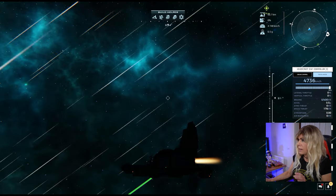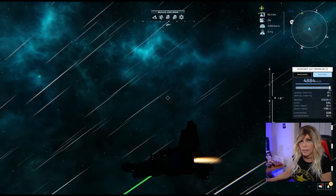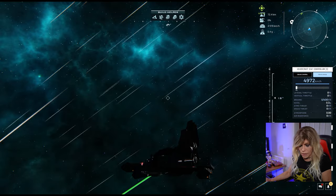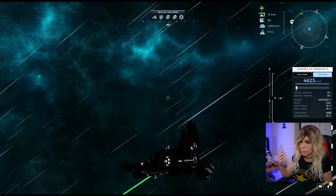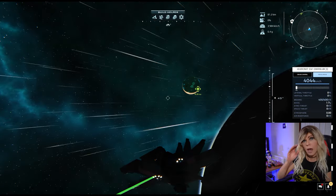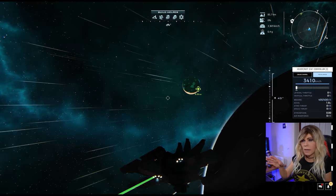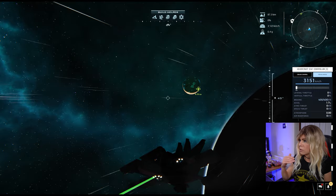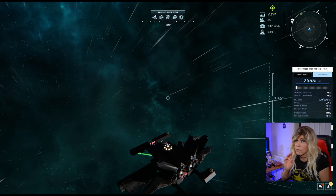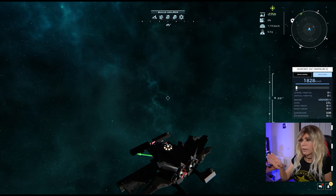Now that I'm well away from the planet I'll put my brakes on. Brakes work exactly the same way as in the atmosphere — I'll take off all thrust, hit Control, and you'll see brakes start to take effect. My speed will drop. I'm going to line myself up for Sanctuary. It'll take about a minute for the speed to drop even with four retro brakes — they do take a while to slow down.